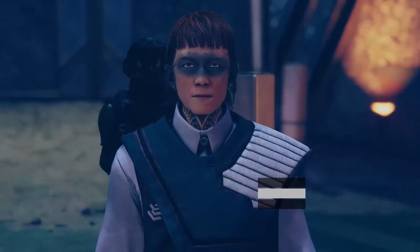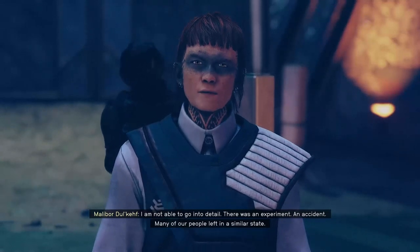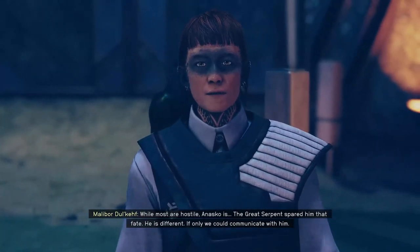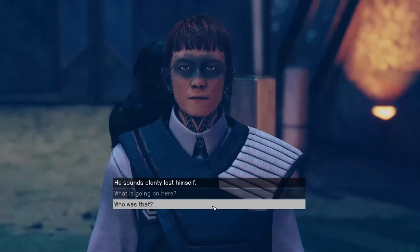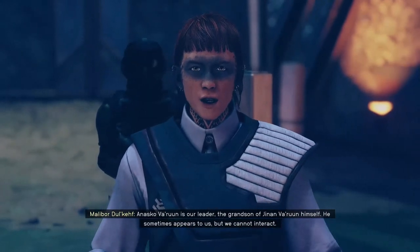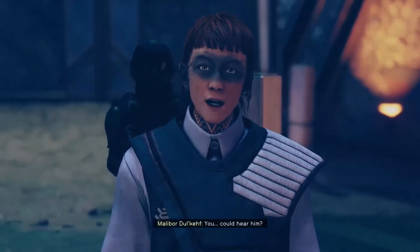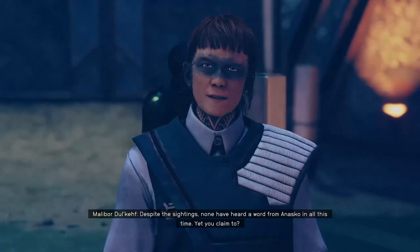So what is going on here? I am not able to go into detail. There was an experiment and an accident. Many of our people were left in a similar state. While most are hostile, Anasko is — the great serpent spared him that fate. He's different. If only we could communicate with him. I know it was Anasko. So is he some kind of leader? Anasko Varun is our leader — the grandson of Jinan Varun himself. He sometimes appears to us, but we cannot interact. Well, he sounds plenty lost himself. You could hear him. Despite the sightings, none have heard the word from Anasko in all this time. Yet you claim to.